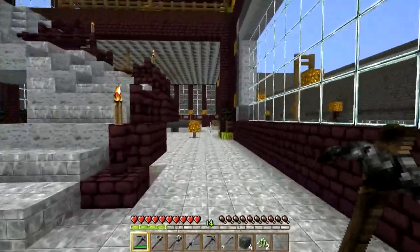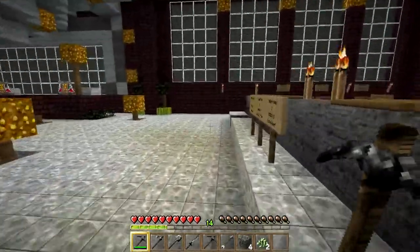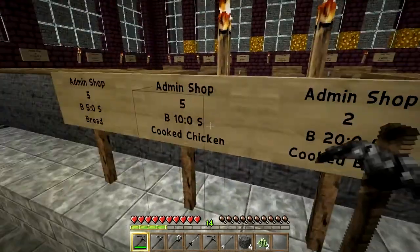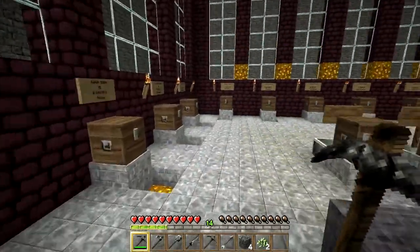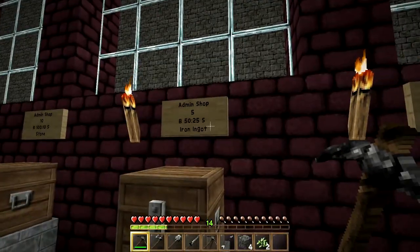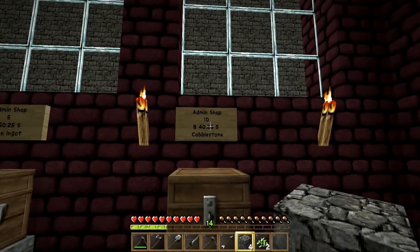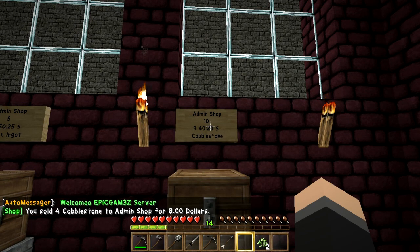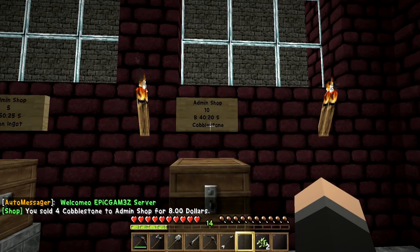Walk inside and in the back you'll see all the little signs where you can sell materials and buy stuff. You can buy food for 10 money — you might want to do that before you leave so you don't die of hunger in the wild. Look for the cobblestone sign. Make sure you have cobblestone in your hand and left-click the sign.